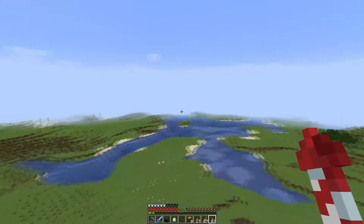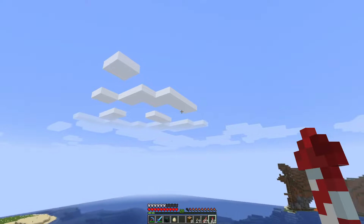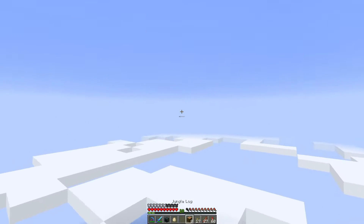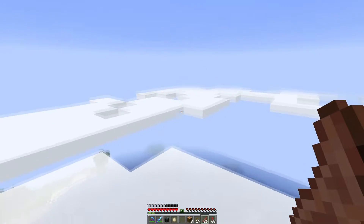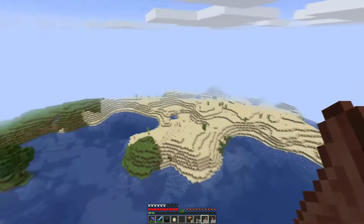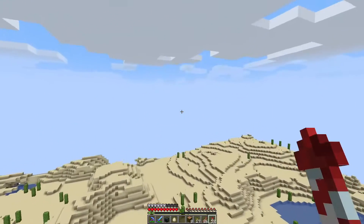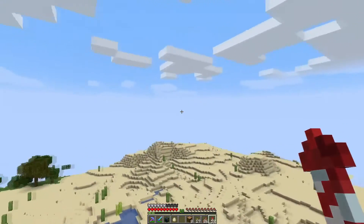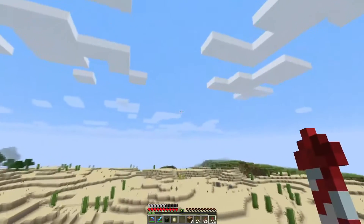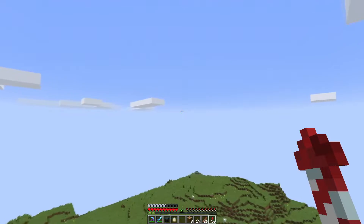The first thing I want to do is take off, let's go south, west, and see if we can't find a bamboo jungle and get ourselves some bamboo — not only do I want to plant some for our museum, I want to make some scaffolding, as that's been added this update. And that's my little Enderman safety box.